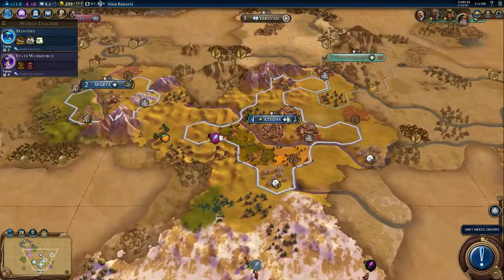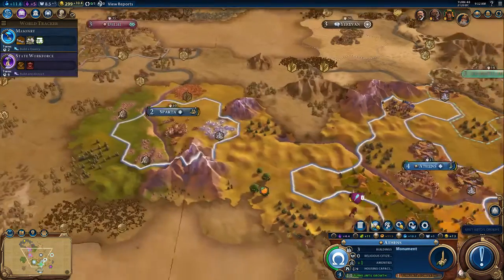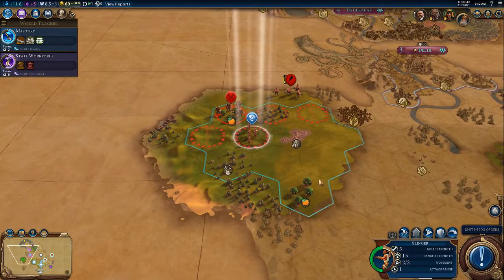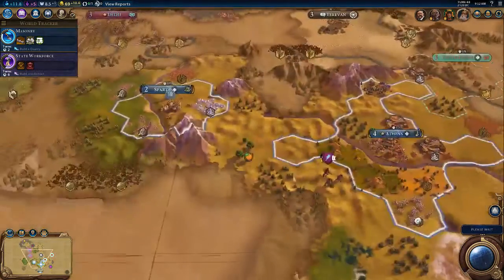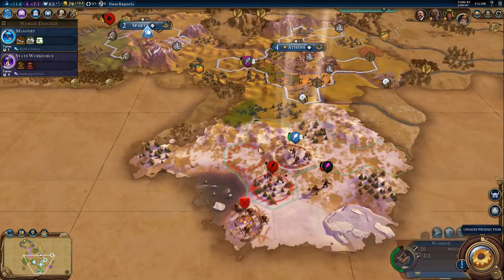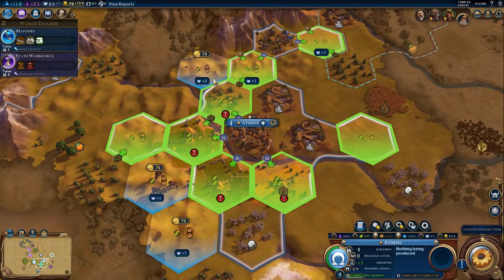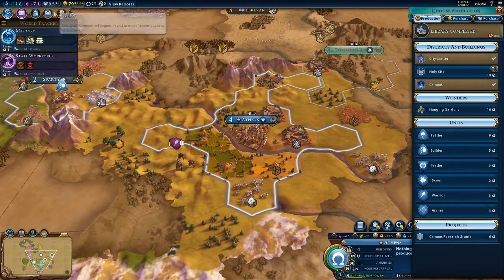There's the barbarian encampment. We're just a builder here, scouting around. Let's go get the ancient ruins quickly. Holy site district — so it will start giving us faith. We can start going for a great prophet.